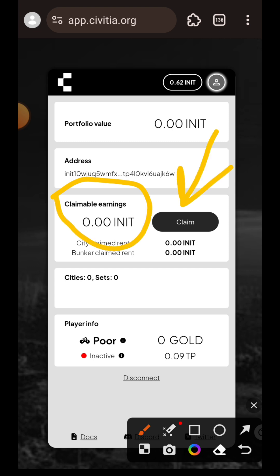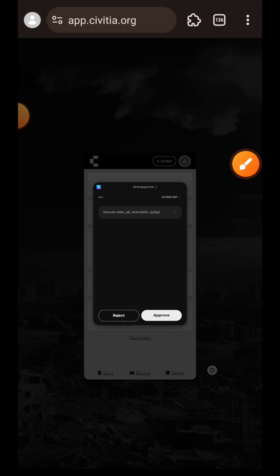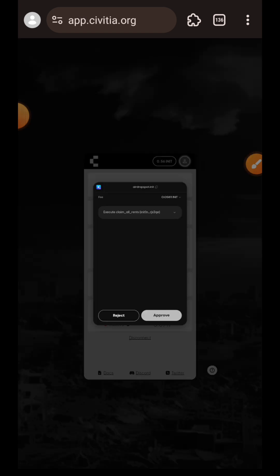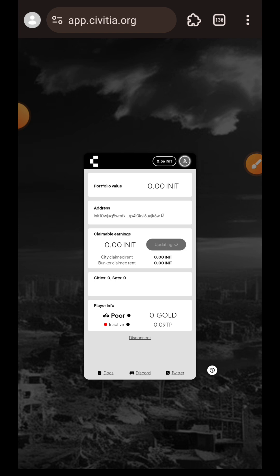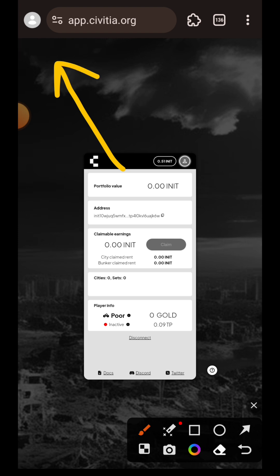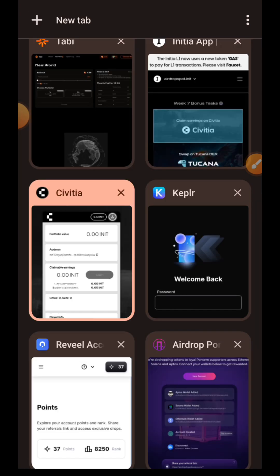That is because I didn't actually play the game since I don't know how to. However, the claim button is still active, so I'm going to tap on it to trigger a transaction on the blockchain. I don't think the value of what you are claiming is actually important as long as you are able to trigger a transaction, which I have done. I'll go back to Initia.